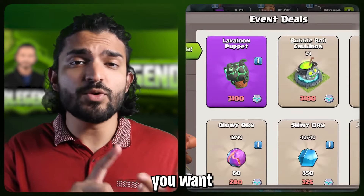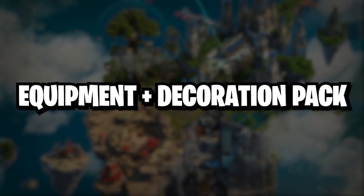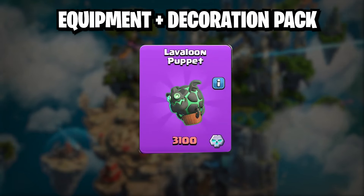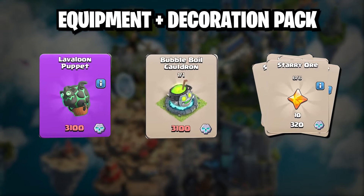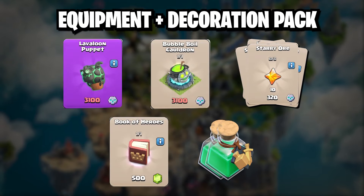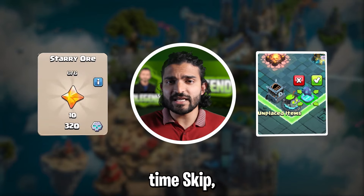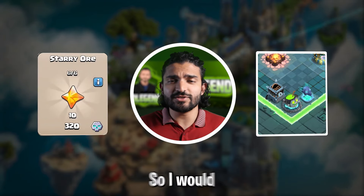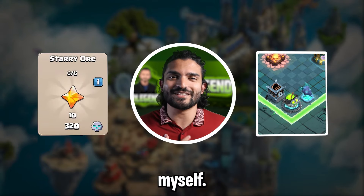If you bought the pass and want both the equipment and the decoration, I would recommend: the Lava Loon Puppet for 3100 medals, the Bubble Boil Cauldron for 3100 medals, 6 packs of starry ores, 1 book of heroes, and finish with 2 training potions. This is a really solid pack that gets you good time skip plus a great decoration.